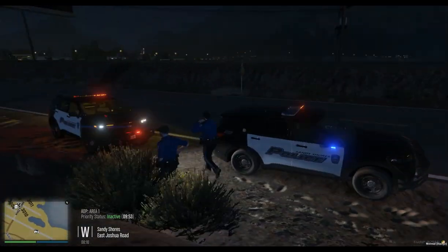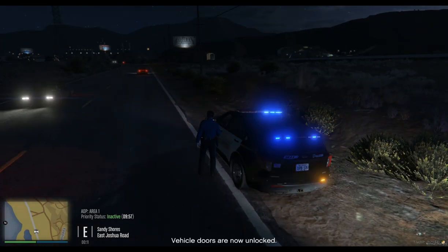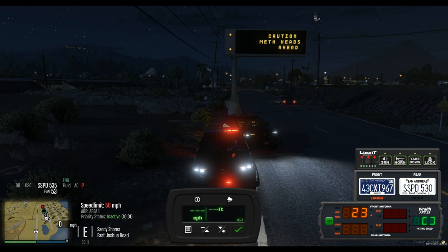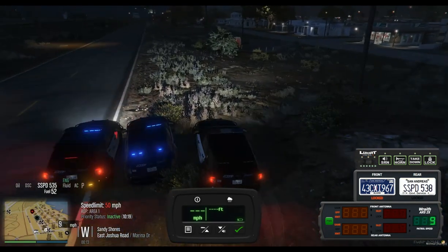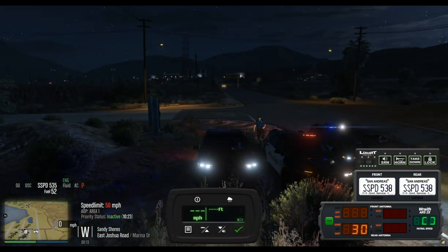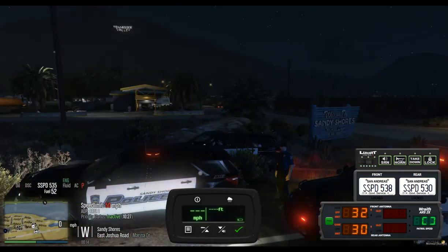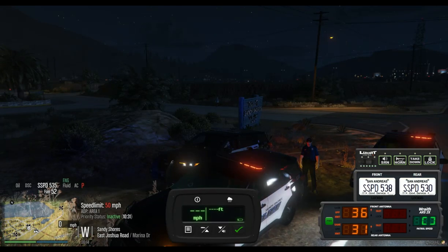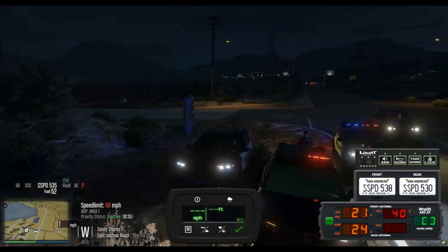535, myself and 530 will be code - John off our traffic stop, back 10-8. I'm gonna see that Tahoe - I'm gonna get his ass. What are your lights on for? What's going on? There's a crazy old woman back here who doesn't know where she lives, doesn't know where she parked her SUV.